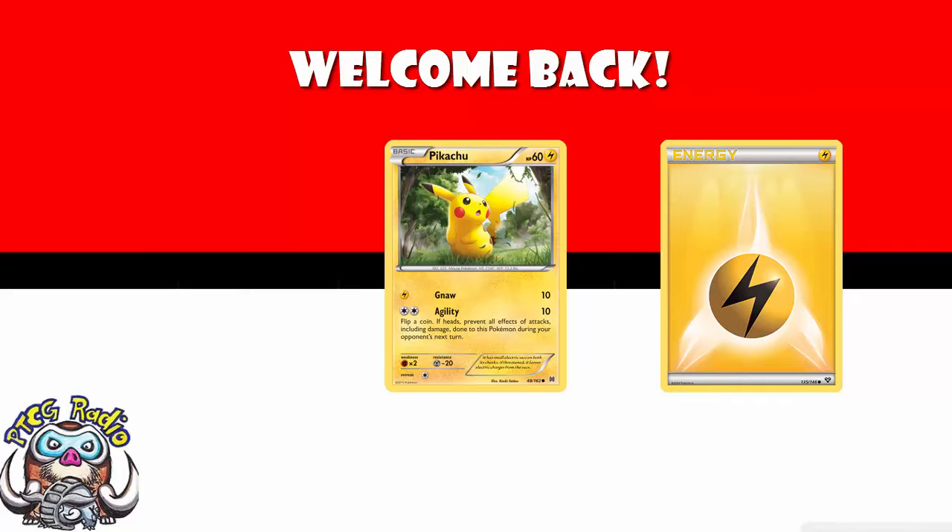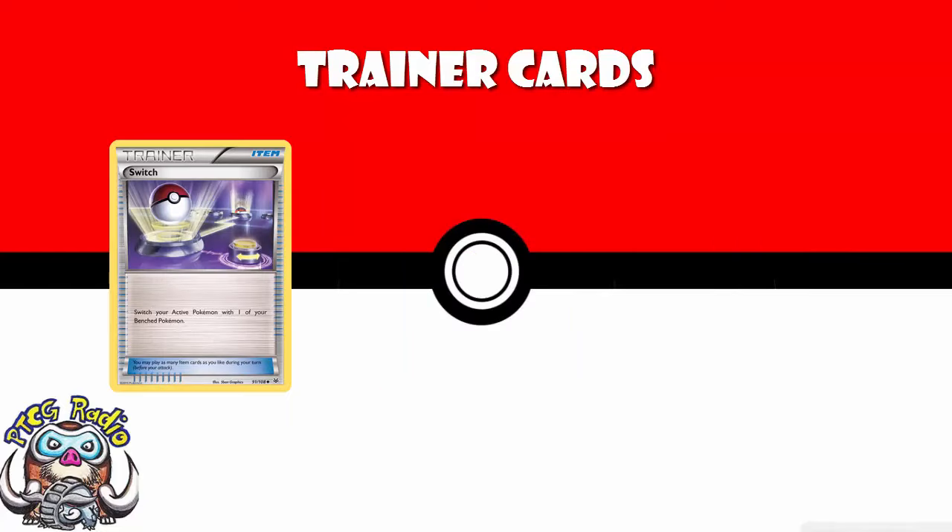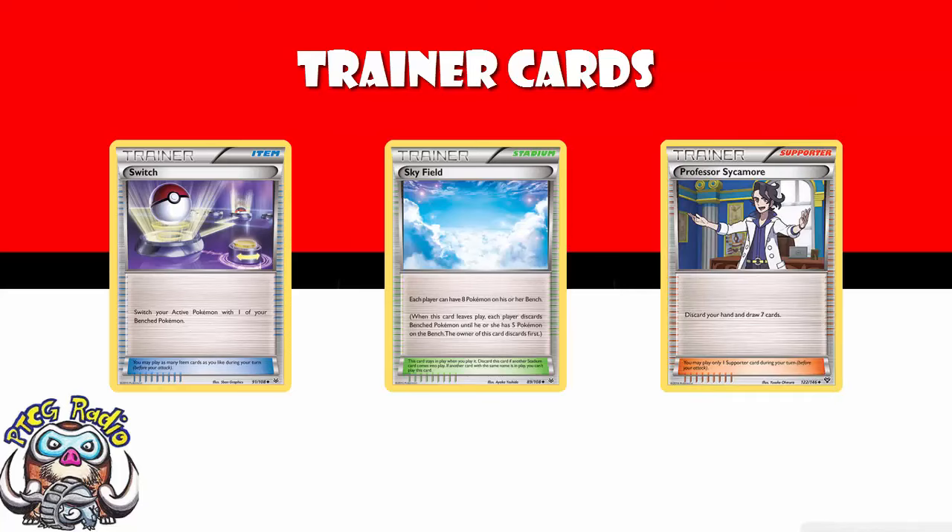First of all, we should start with trainer cards. There are three different types of trainer cards: items, stadiums, and supporters. They all do roughly the same thing — they do extra things to give you an edge.